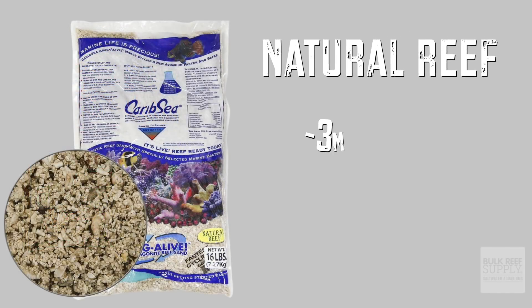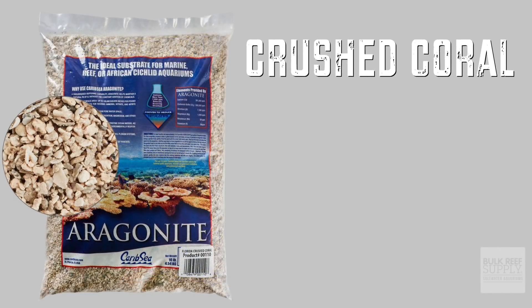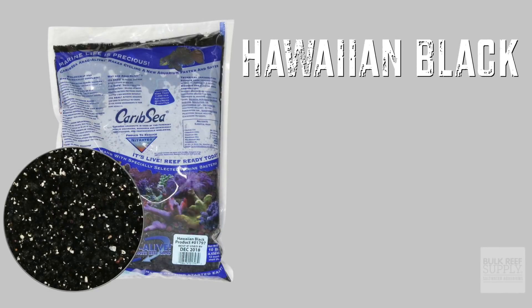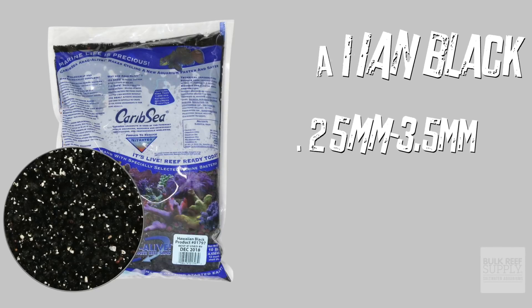Number six, Natural Reef, 3 to 5 millimeters — no small pieces here, pretty close to crushed coral. Number seven, Florida Crushed Coral, 3 to 5.5 millimeters — the largest grain size offered, only meant for super high-flow tanks. And lastly, you have Hawaiian Black, 0.25 to 3.5 millimeters. Quite chunky — its magnetic pieces will stick to your algae scraper and scratch your glass if you're not super careful.